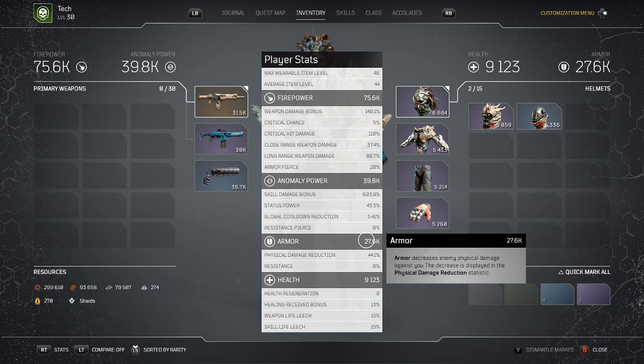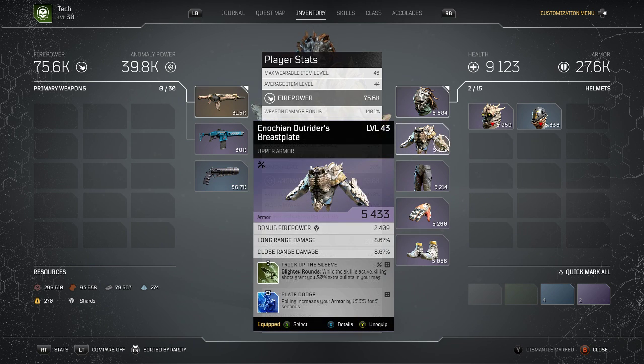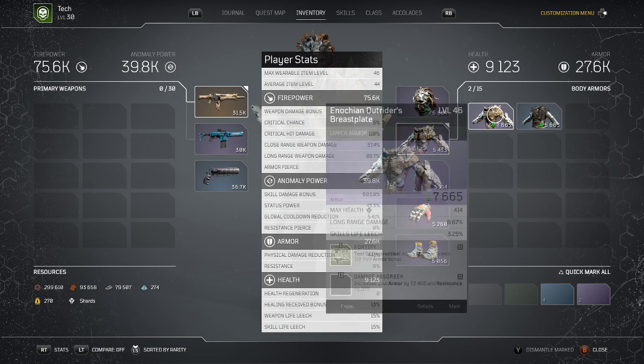My problem is this 27k armor — I was getting one-shot by the broodmother, maybe combo'd two or three hits and I'm dead. But what I just noticed is that this is not a good piece of gear.